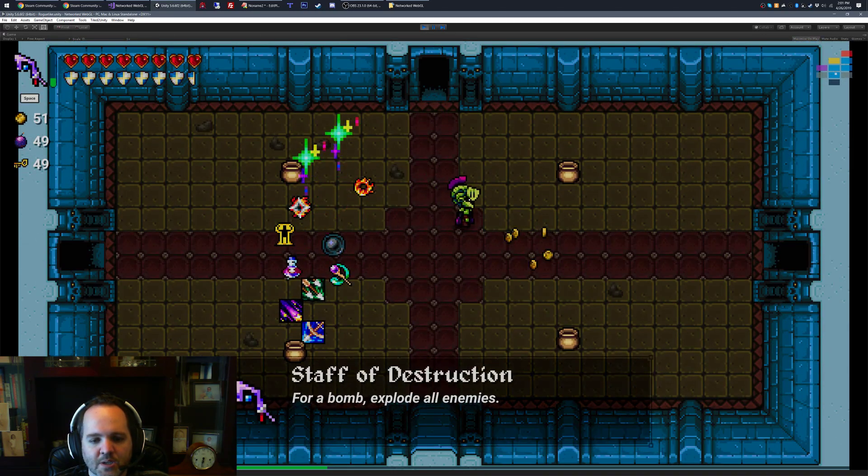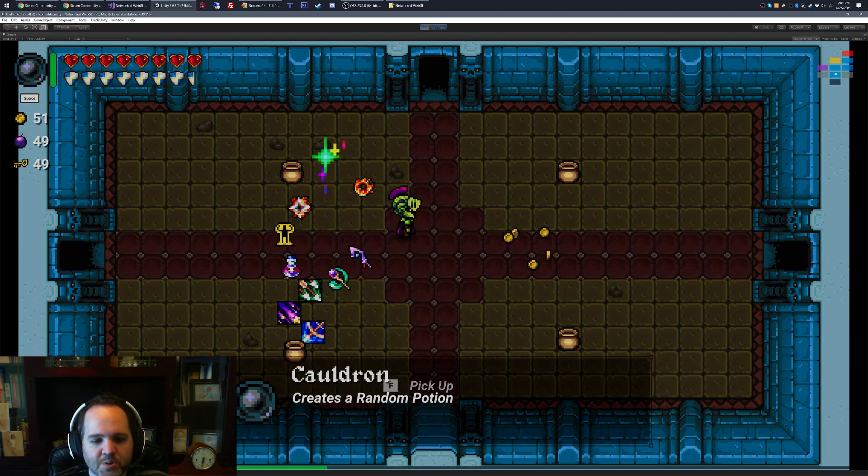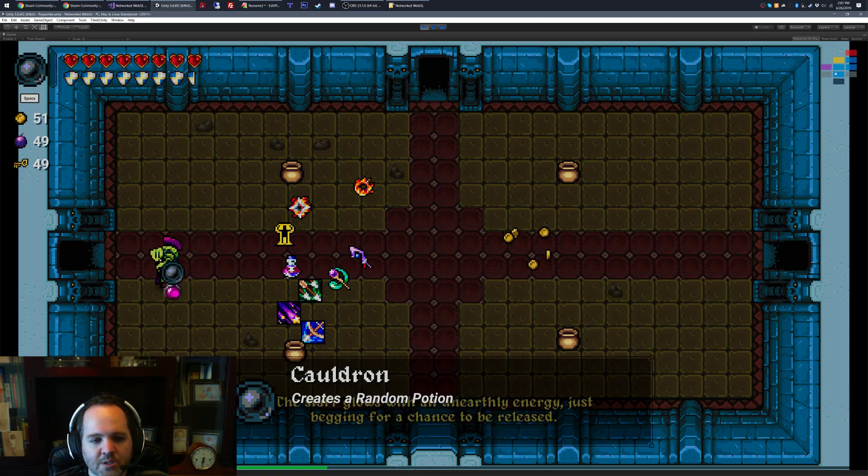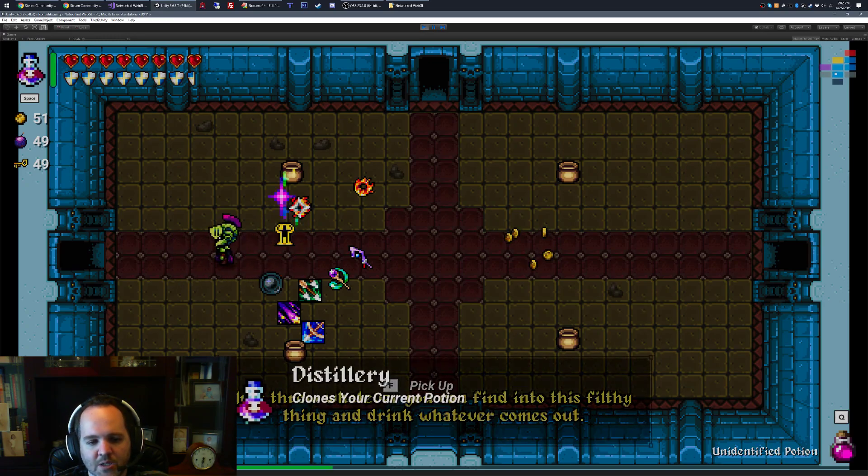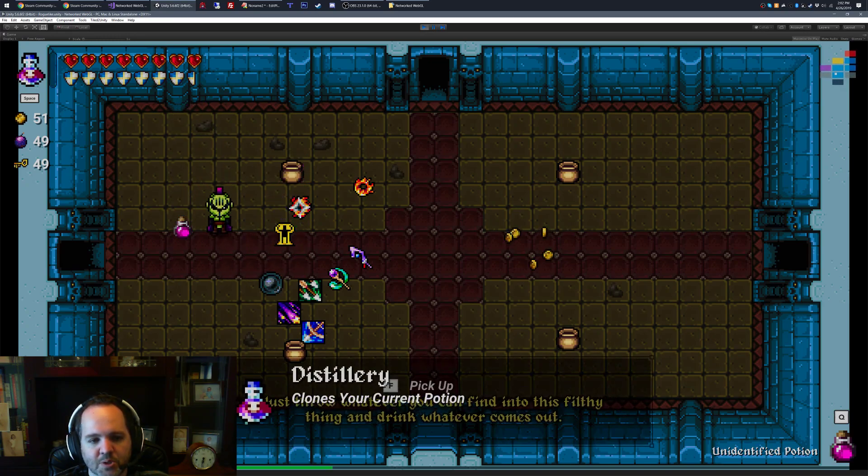What else here? This one's pretty cool — it creates a random potion. Then the other one I got here is a distillery. It'll actually clone your current potion.